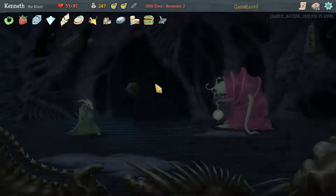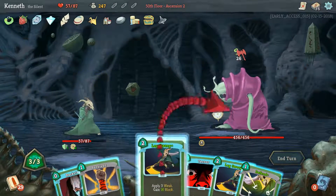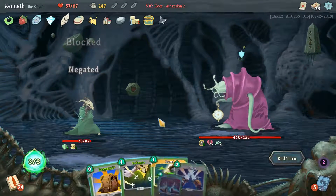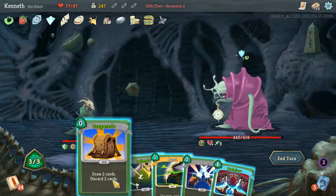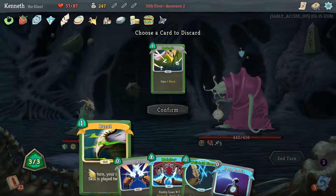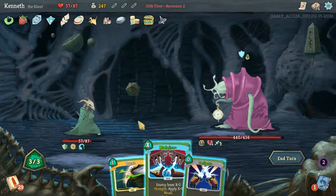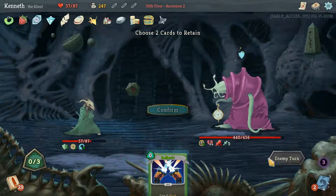We're at 57 HP for Time Eater — not ideal. We'll drink both of these. Leg Sweep, Terror, Backstab. Oh, but it has begun. This is a Malaise, right? Hope for Adrenaline here, which we didn't get. But I think we still could hope for Adrenaline here. Don't need Deflect. No Adrenaline. We do just Burst Malaise I think. Don't need to Deflect, so we won't. We can play like three more cards.